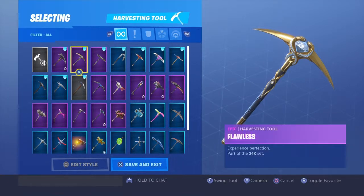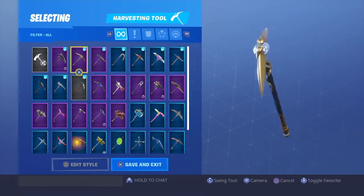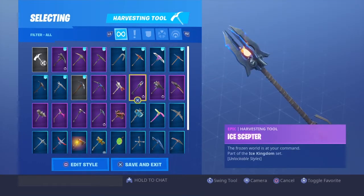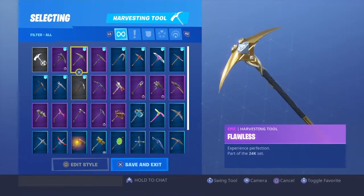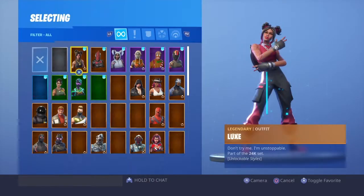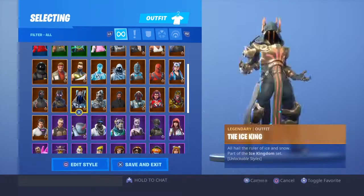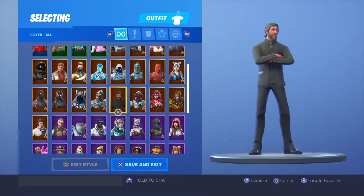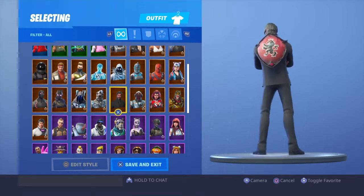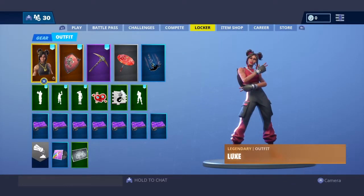This is a tier 100 pickaxe — yes. But let's look at the tier 100 pickaxes and compare these. How much more effort do you think they put into this than this? And how much more effort do you honestly think they put into this skin than this skin? He has nothing — he has a few square pockets, a tie, and some buttons. All black, nothing.